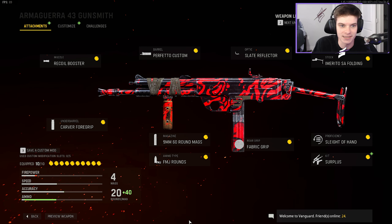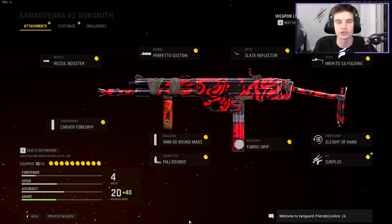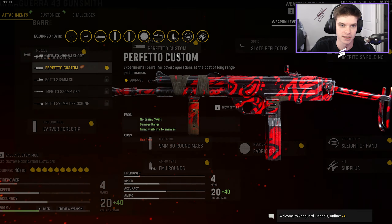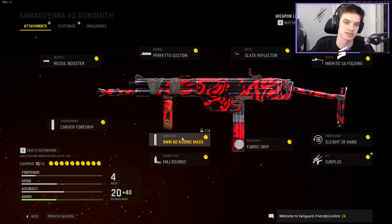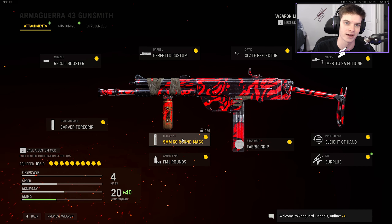Here's the setup we got as I was leveling it up. This is the setup we end up having kind of to work with at the moment. Still working on getting it to max level. But this is a pretty good setup right now. The key here is this barrel — the custom barrel plus the recoil booster. That changes the gun. Plus the 60 round mag. That 60 round mag is a necessity. You need it. It's horrible without it. But luckily you unlock it early on.